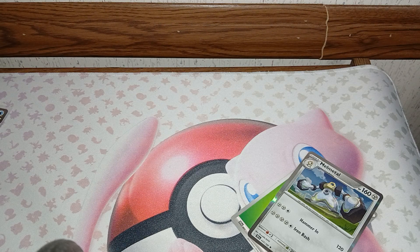We got Litten, Shroomish, Lickitung, Charjabug, Iron Treads, Buddy-Buddy Puffin, Zera Ora, Bramblin, Iron Valiant, and the Draperion.